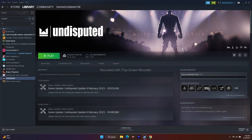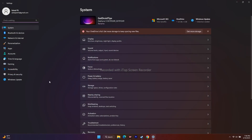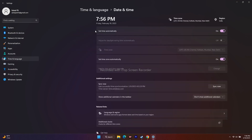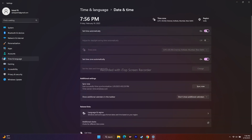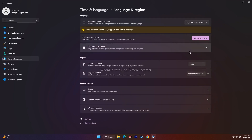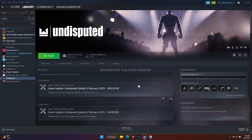The next fix is to sync your time zone, region, and language correctly — this can cause a lot of issues. Go to Settings, then Time and Language. Make sure Set Time Automatically and Set Time Zone Automatically are both enabled. Then go to Language and Region and make sure you're on the correct country and language. Once done, try to play the game.